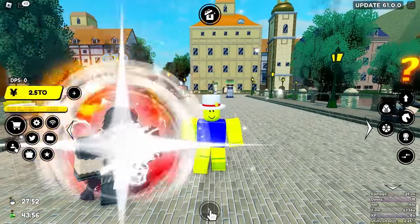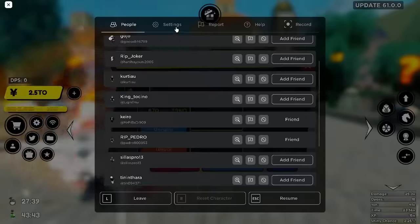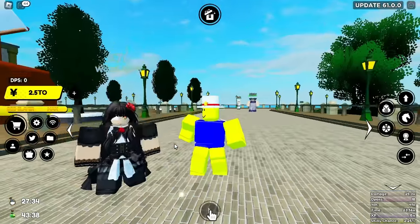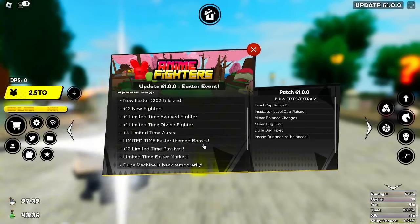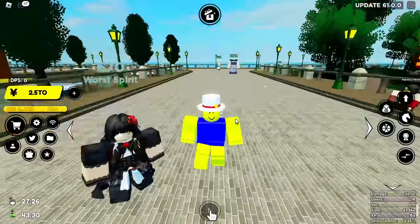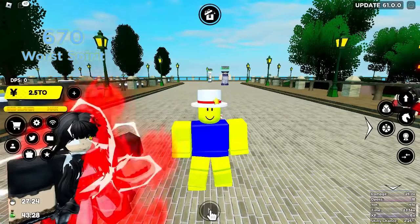That's a massive flex. Let me know in the comments what you guys think of the Easter update, the divine passives, and pretty much everything we've checked out. We still gotta get the auras and make the evolution unit. Really do appreciate your guys' support, and until next time I'll see you in the next video.